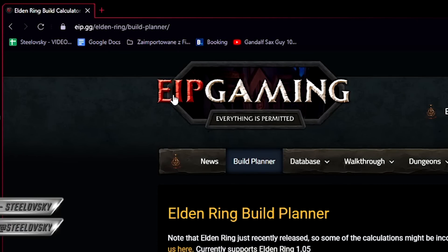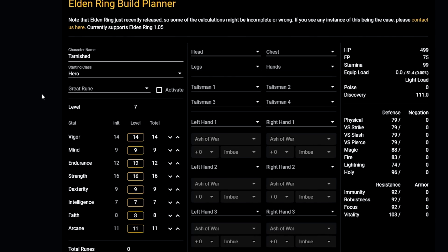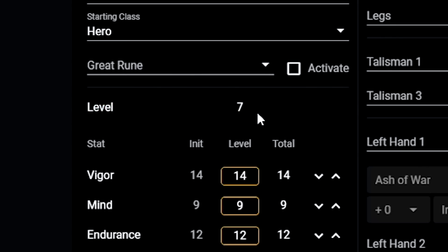We are currently on the EIP Gaming website — they have a build planner for Elden Ring here, which is technically one of the best ones currently available. Today I'm gonna try to do a classical strength build, and I want to use it in duels, so the first thing I want to do is choose which is going to be my level cap.